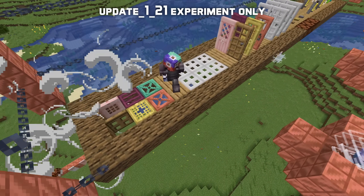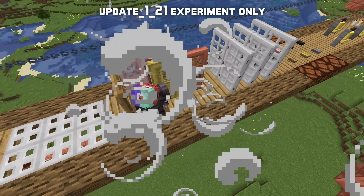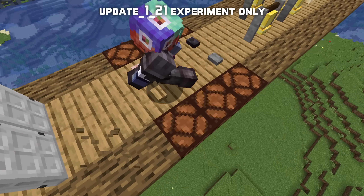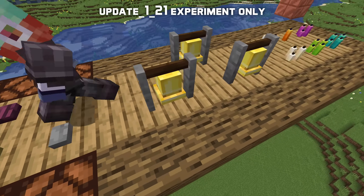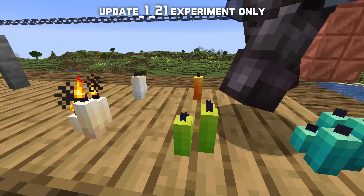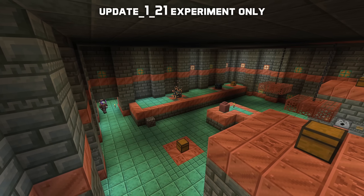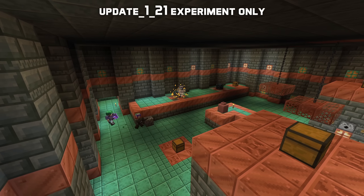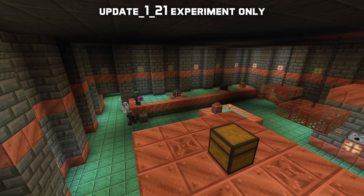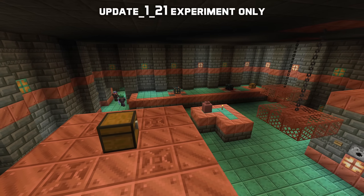Wind bursts can also activate certain redstone-activated blocks, including opening or closing doors, trapdoors and fence gates, toggling levers, pressing buttons, and ringing bells. Wind bursts can also extinguish candles, including those placed in cakes. Iron doors and trapdoors do not get affected by wind bursts, and neither do blocks held open or closed by a redstone signal. The breeze also cannot be hit by arrows or tridents. When killed, the breeze drops 5 experience points but no loot.